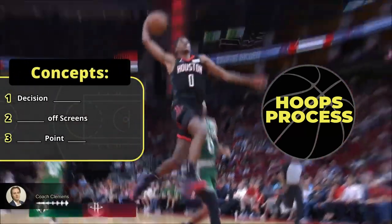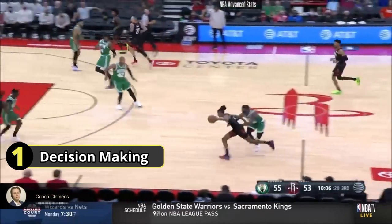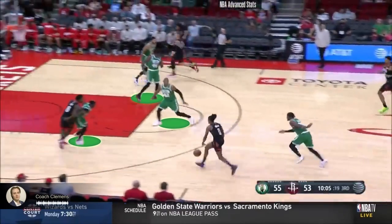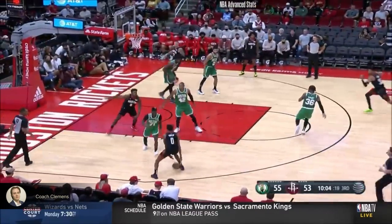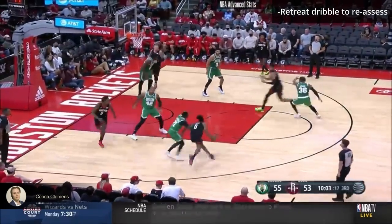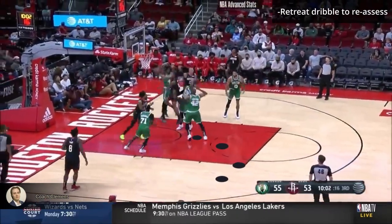Right now you're gonna learn three concepts to make you a smarter shooting guard. First let's look at Jalen's decision-making. He gets past his man but there's three help defenders. He changes pace with a sideways retreat dribble. This opens up the middle of the floor and gives him time to reassess. He takes this opportunity and attacks in four quick steps with a nice finish.